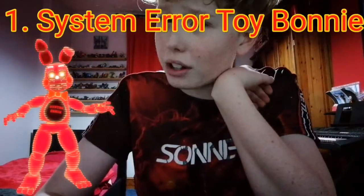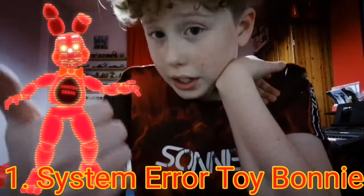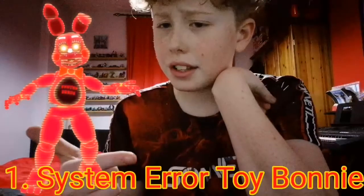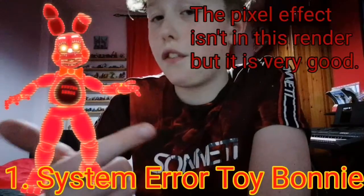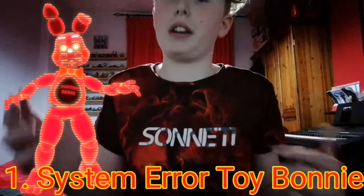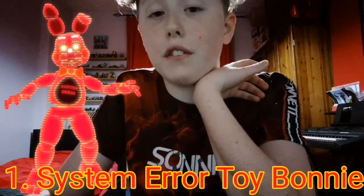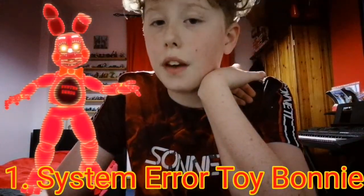However, there can only be one number one. And it was tough, but I think System Error Toy Bonnie takes the cake for me. Oh boy, there is a lot to unpack in this skin. The colours are absolutely brilliant — the red colour for Toy Bonnie definitely works, and for some reason the inside of the endoskeleton is yellow, which is a very nice touch. The pixel effect coming off of it is brilliant — I love that effect. The system error display on its belly is a very nice touch. And what's not to like? Toy Bonnie is actually my favourite character in the entire FNAF franchise, and this skin just works so well for Toy Bonnie. That is my number one favourite Five Nights at Freddy's AR skin.